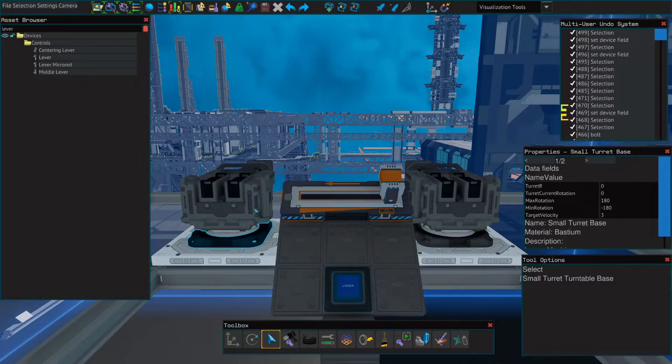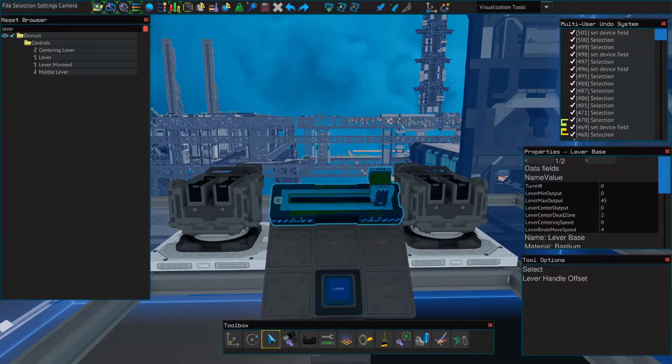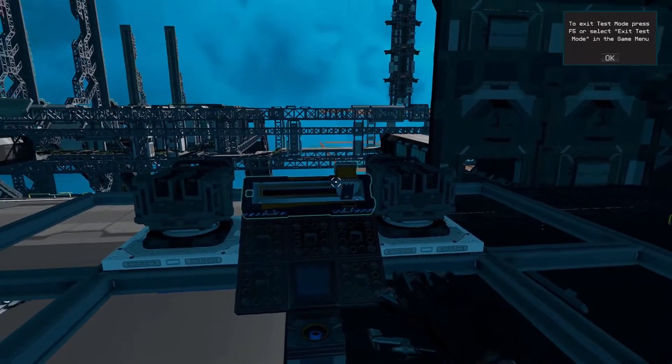For this turret, if we want it to be able to turn 45 degrees, we'll set the max output to 45. For the other turret, we would set it to negative 45 if we wanted the two turrets to be able to converge and turn in towards one another. In order to have these two turrets act independently, we would need to set up a YOLOL script that would tell this one to invert this value to a negative number, and I'll show you how to do that as well. Now let's jump into test mode to see if it works. As you can see, as I move the lever, our turret will rotate. And 45 degrees does seem to be enough that they don't come into contact.